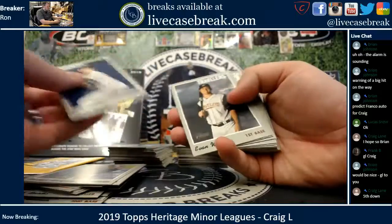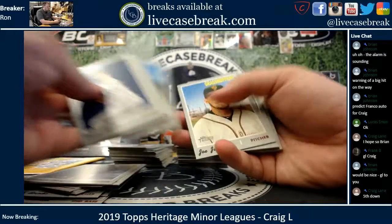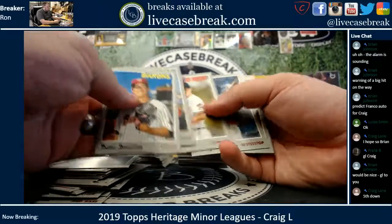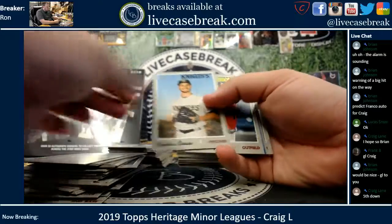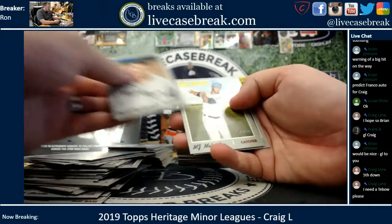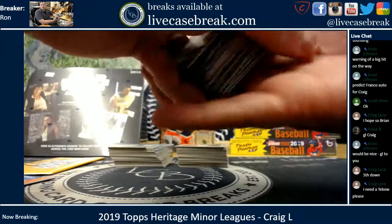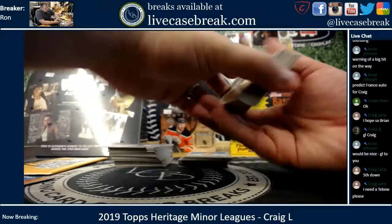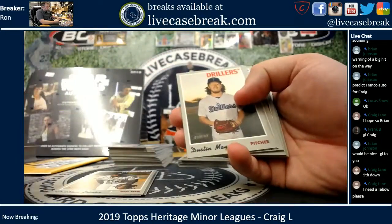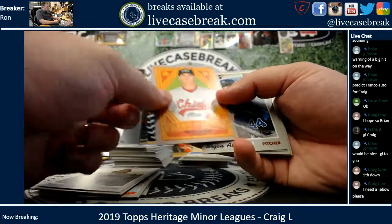Franco, Fantastic Feats. Victor Mesa, Fresh on the Scene. Here's your first chance to be on the Rocket City Trash Pandas. You need a Tebow. Sanchez, Fantastic Feats. Gorman, Fresh off the Scene.